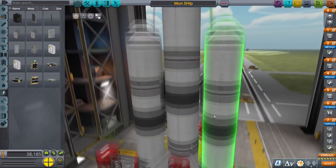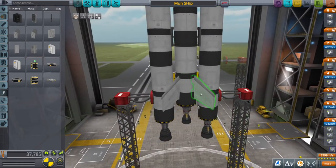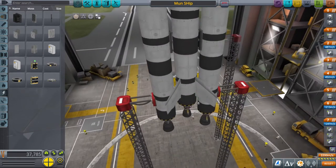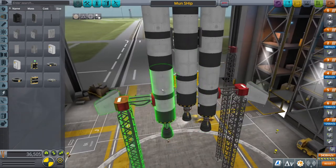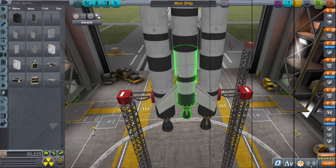You're also going to want to have struts — just two at the bottom and two at the top keeps it all together. I'm also adding some fins here for the sake of stability; they are quite important. And you can see the yellow fuel lines — make sure they are attached from the outer tanks going to the middle tanks. The arrows on the fuel lines will also help show you that. It basically just helps with fuel economy, and I'll explain why in a moment.